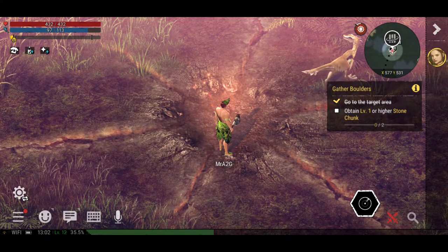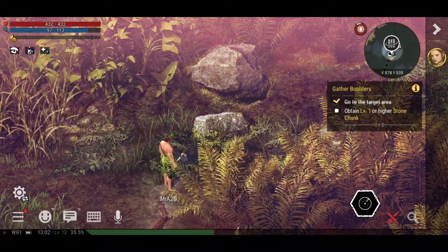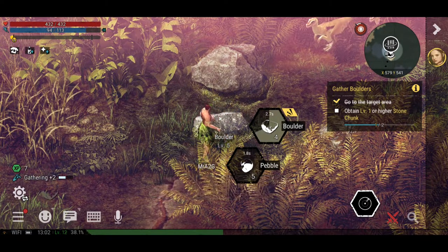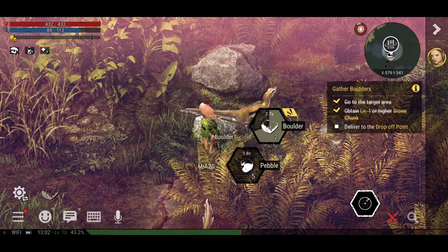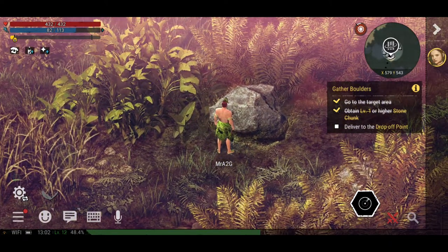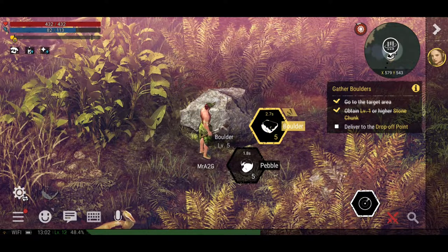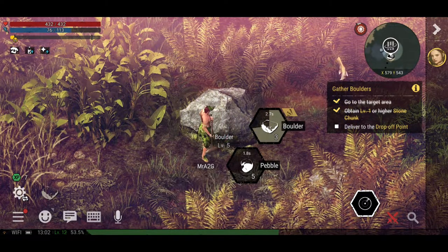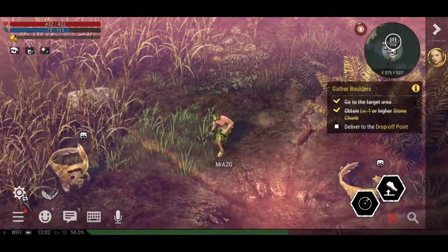So we're at the target area now. I've got to obtain level one or higher stone chunks — those are probably the boulders I need. I'm going to take a couple more just in case. A cool thing I worked out with the harvesting system: if you tap onto these, they've got boulder and pebble as options. But if you double tap, it will automatically do it twice for you — you don't have to tap once, wait, then tap again. It'll just continuously do it for you until it stops, and then you decide if you want more or want to leave it.